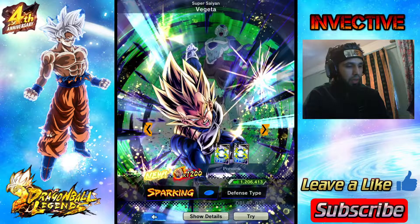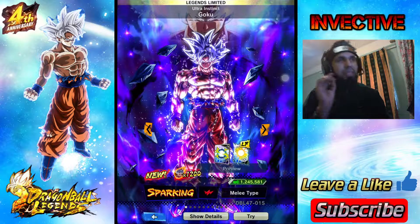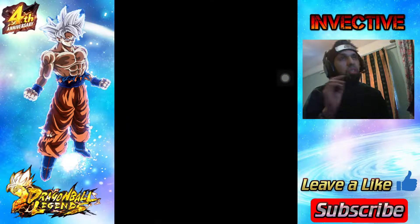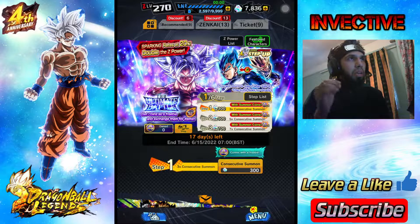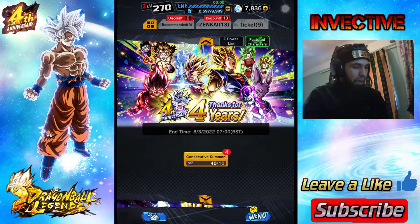There's also the old school Ultra Instinct Goku, Super Saiyan Blue Vegito, and a Vegeta with a Zenkai you can collect. We've got a brand new sparking Vegeta and new extreme characters - Urien and Kale. I definitely think they're saving something big for another banner. I guarantee there's going to be another sparking unit, a legends limited, an ultra, and there's a lot of news about a Dragon Ball Z Broly getting an ultra in Legends.